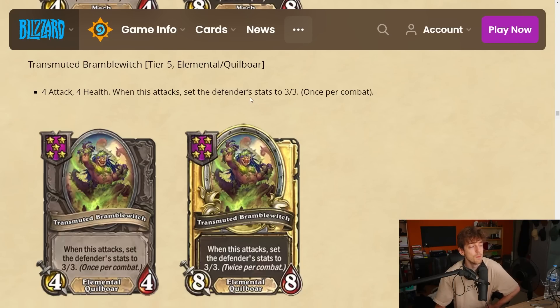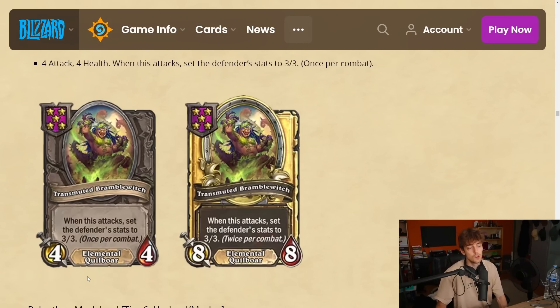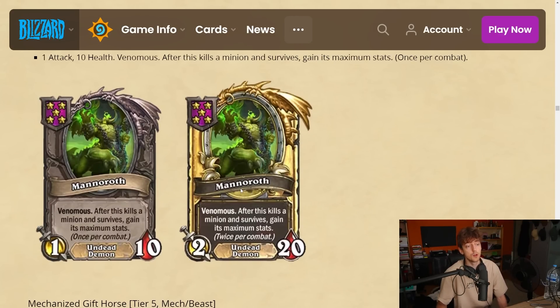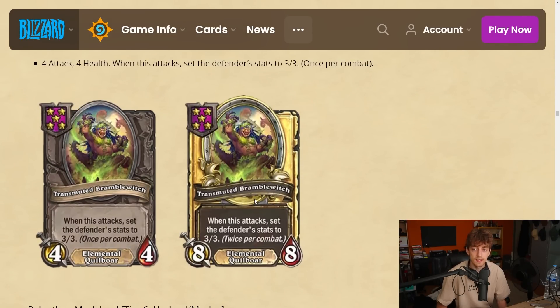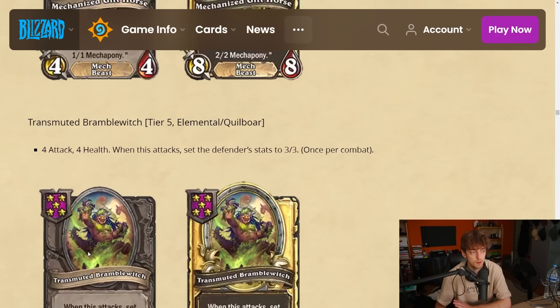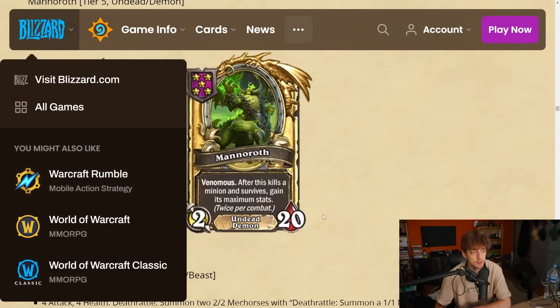Transmuted Bramble Witch — tier 5 elemental/quilboar, 4-4. When this attacks, set the defender's stats to 3-3 once per combat. Right off the gate it gets a free kill, which is insane. It's a good counter against anything massive. It upgrades to twice per combat if it's golden — so a golden Manorov and golden Bramble Witch are insane. The big difference from Manorov is a card can go in and kill this without getting zero value, but the venomous on Manorov means the attacker still dies. I'm giving this a 4.